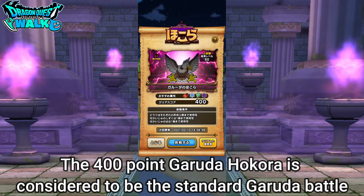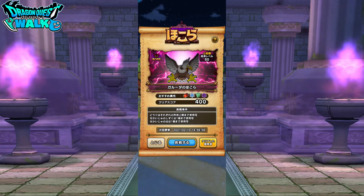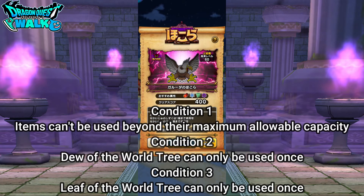This is kind of the standard Hokura for the level 60 Hokura, which is a clear score of 400 points. The conditions will be that items can't be used beyond their maximum allowable capacity, and the World Tree and Adult Leaf of the World Tree can only be used once in this particular battle.